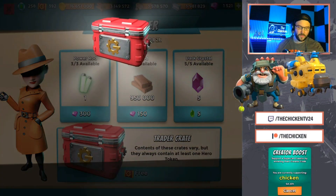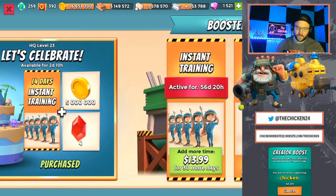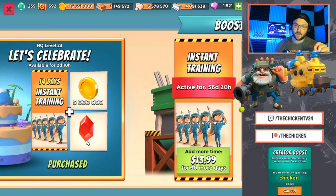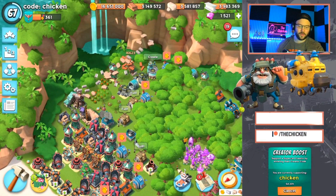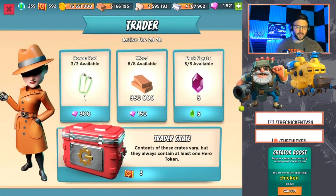Hit the party and then it shows up in your decorations tab somewhere. Let's open this trader box. And for everyone that has been using the code CHICKEN, just make sure you comment or send me a screenshot of it or something. We're going to be doing a giveaway at the end of this month. It's going to be really cool, so stay tuned for that. I'll release more details — I think it'll be like a separate video, like a raffle kind of thing. It's going to be fun.